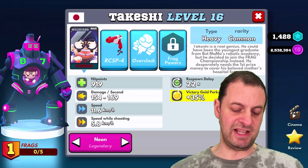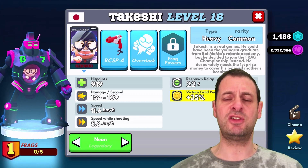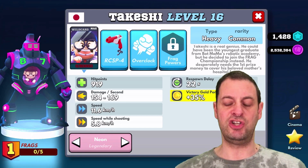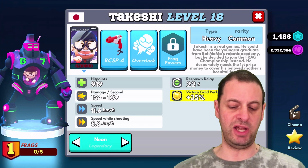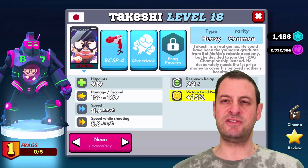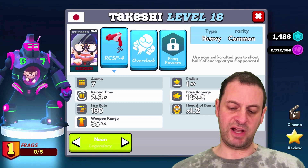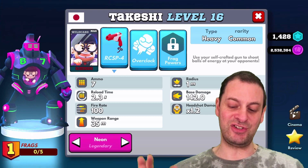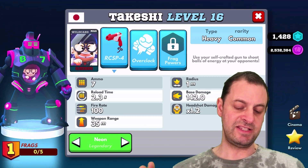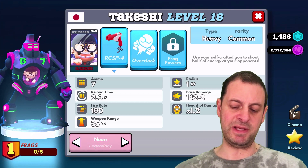He's got 919 hit points at max level, 154 to 169 damage per second. His speed is 11.6, which is a good speed — he's not slow, sort of your normal range speed wise, maybe slightly on the faster side. Speed while shooting is 5.8, so he slows down a bit when shooting. His weapon is a self-crafted gun that shoots balls of energy at opponents, with seven ammo.